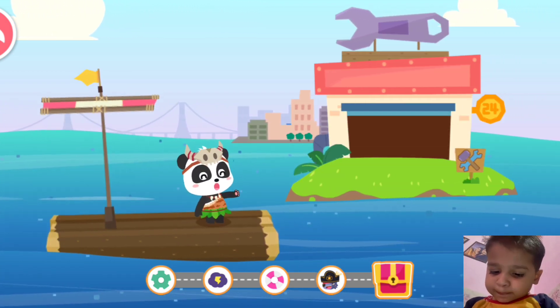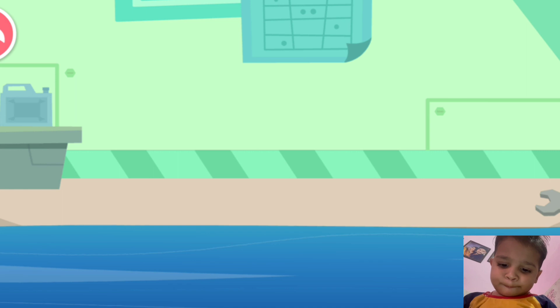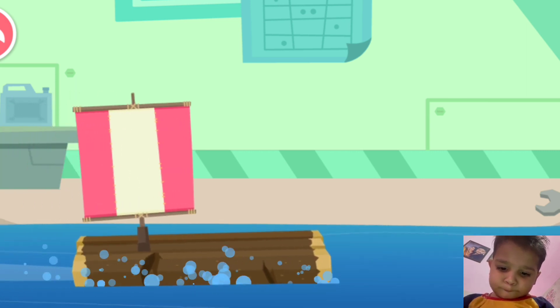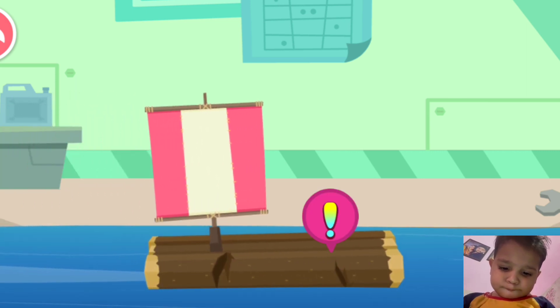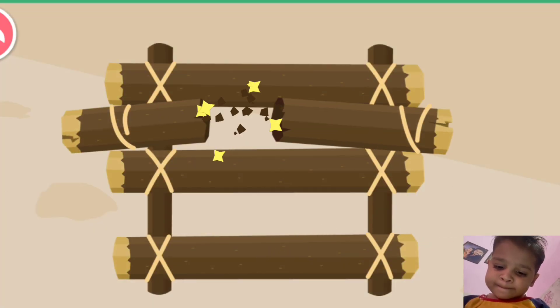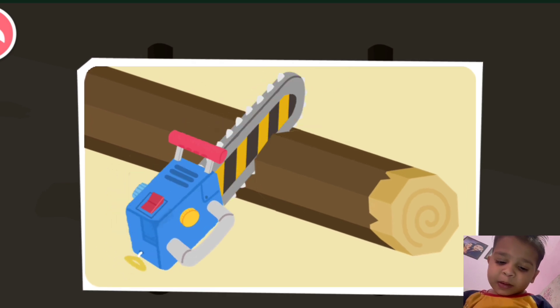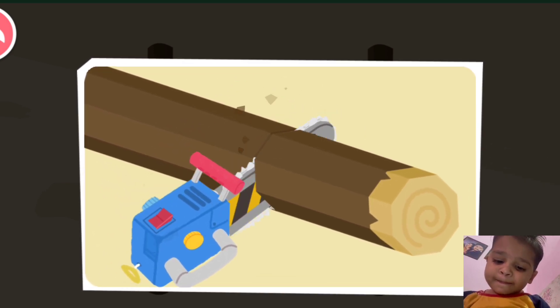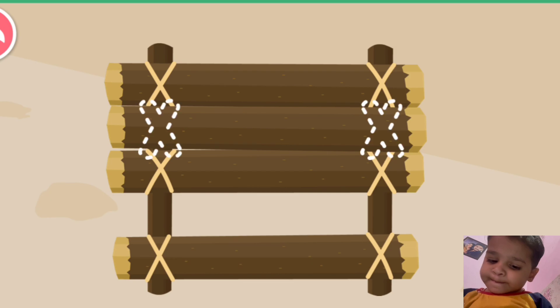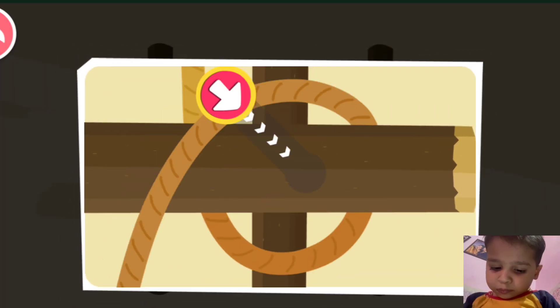This is the service station. Steer your ship inside and have it checked. Some logs on the raft are broken. Find the broken logs and replace them with new ones. The new log is too long — please cut it short. Then fasten with ropes. Step. Step.